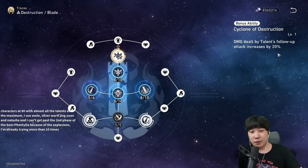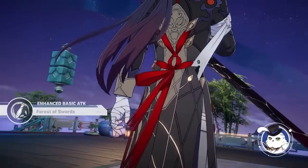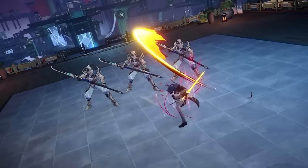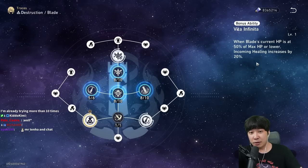For his bonus abilities: damage dealt by follow-up attacks increased by 20%. This one is if Blade hits a weakness-broken enemy after using the Forest of Swords — his enhanced attack — after using his skill, he will restore HP equal to 5% of max HP plus 100. This is very essential. If you don't have this unlocked and say Blade is mid, well then your brain is mid.